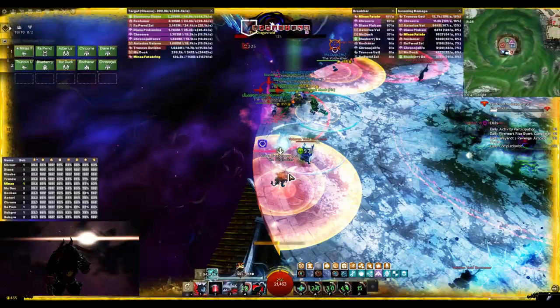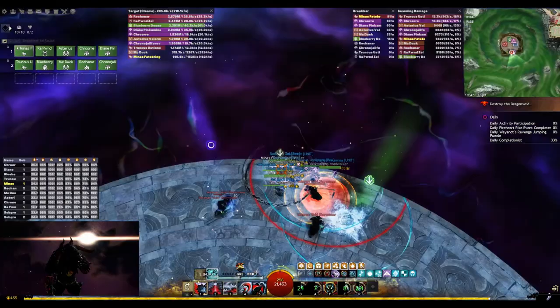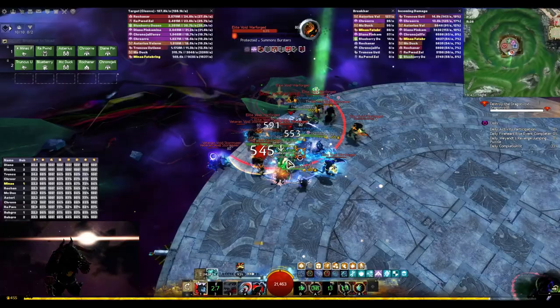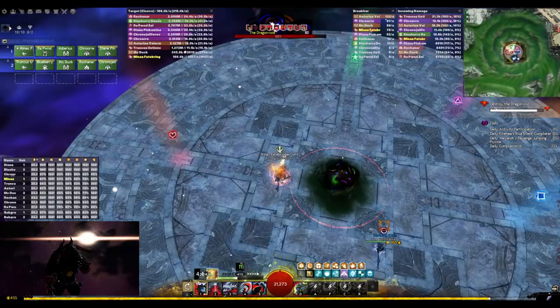If your squad does not have the DPS to skip the next screen, you would play it similarly to the first one. Before running out, you want to again make sure to spam all of your quickness abilities and also your F2 active for maximum quickness uptime. Before running out, I switch to Ventari in case of any heals or condic cleanses as needed.